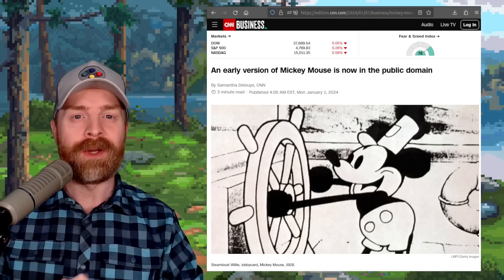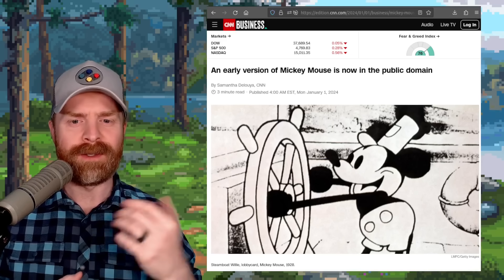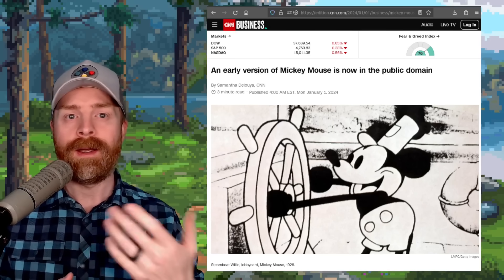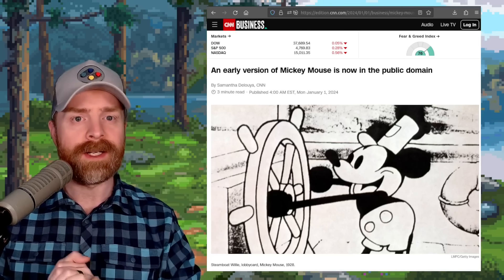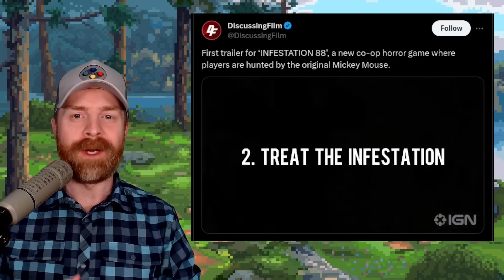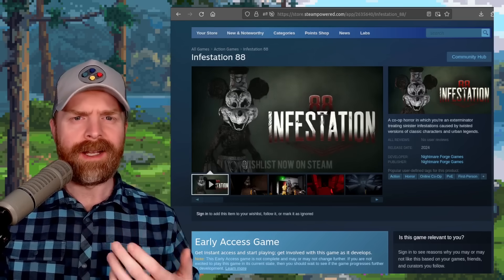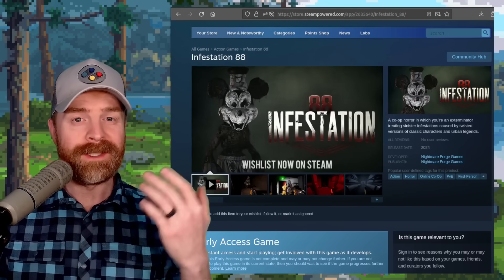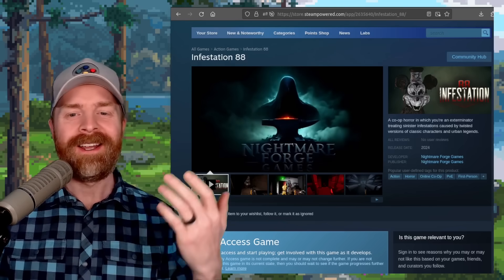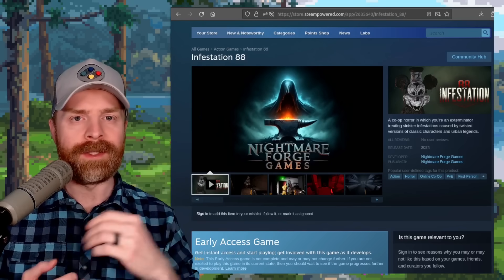This one has been talked about a lot: a very specific version of Mickey Mouse — the one from Steamboat Willie from 1928 — is now in the public domain. The Disney copyright expired, so you'll probably see this version of Mickey Mouse appear in a whole bunch of areas, including video games. Infestation 88 is one of those games — a new co-op horror game where you're hunted by the original Mickey Mouse. It's on Steam, not released yet, and expected sometime in 2024.